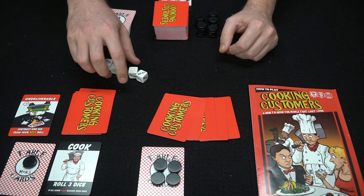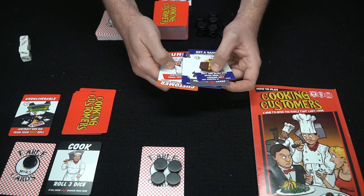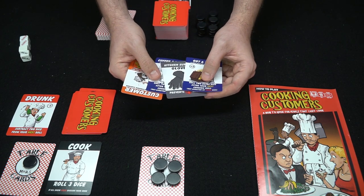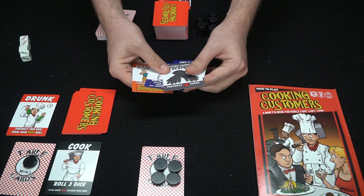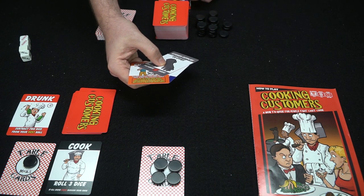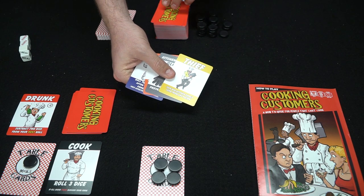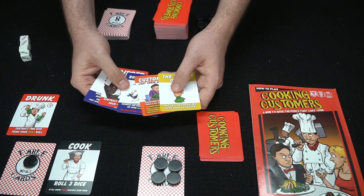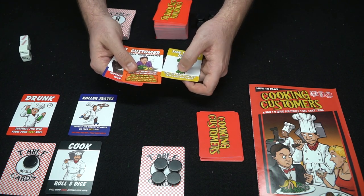The next player looks at his hand — he doesn't have a cook, which is no good. This player happens to be drunk, so he's going to subtract two from his next die roll. We've got a customer that can hurt another player, some gloves. We'll go ahead and discard a card and draw a card hoping for a cook. That didn't happen, so we'll draw an extra card. Then the next player gets a chance — maybe he wants to play roller skates on himself, which doubles the amount of meals on the next roll.